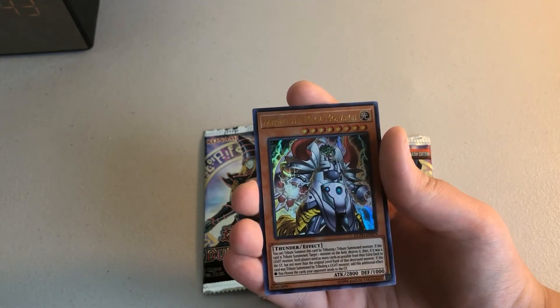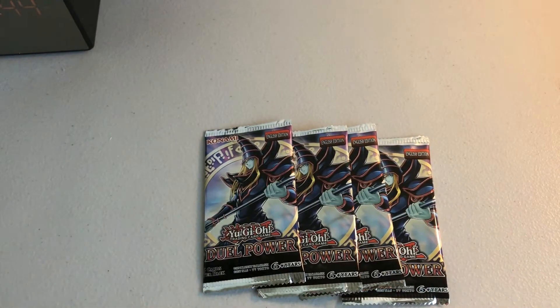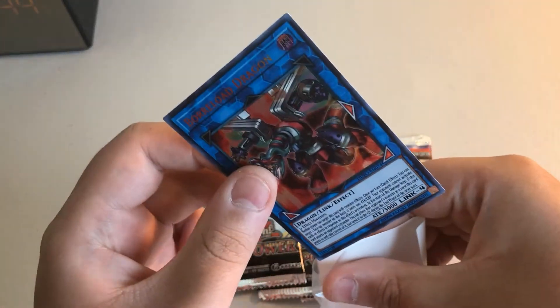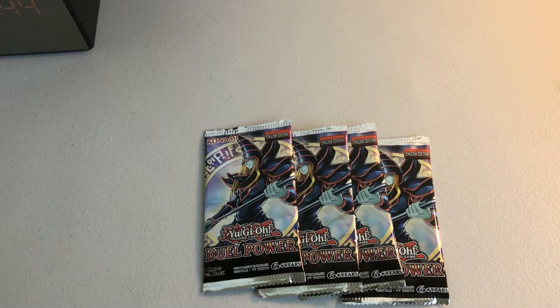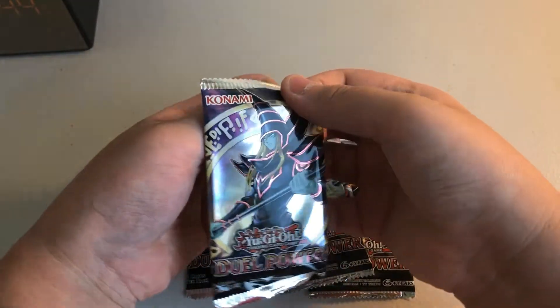Zargborn the Mega Monarch — that's cool. We got Borrillo Dragon — very cool. Very handy card to steal your opponent's dragons or monsters if the monster they have doesn't have an effect that protects themselves from that stealing.